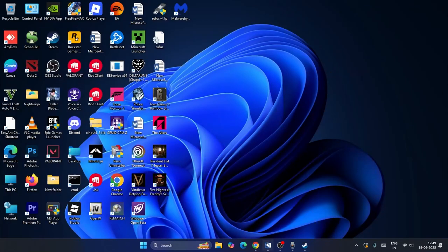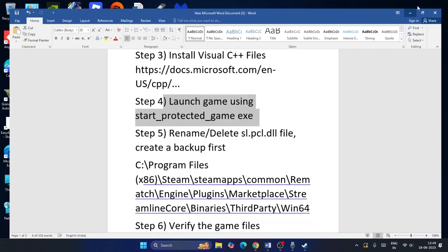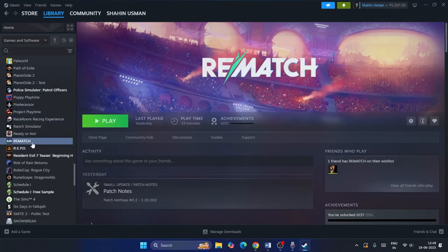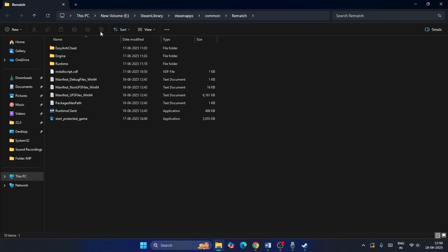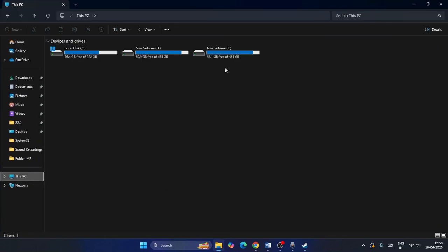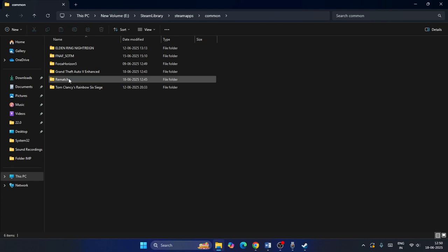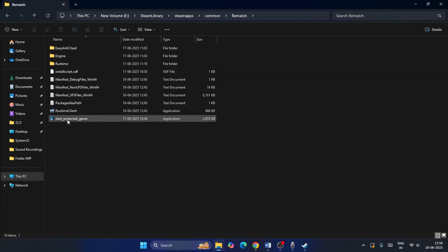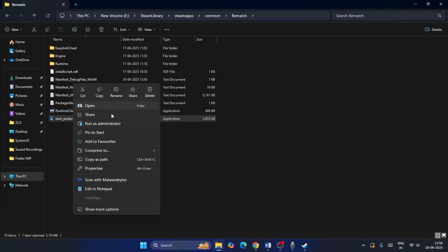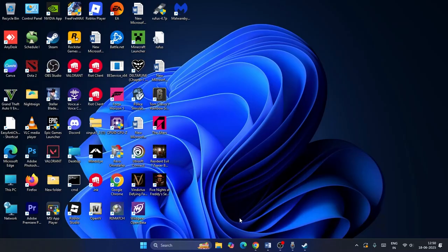The next step is to launch the game using the Start Protected Game executable. Right-click the game in Steam, go to Manage, and click Browse Local Files. Navigate to the Rematch installation folder — Local Disk E > Steam Library > SteamApps > Common > Rematch — and find the Start Protected Game executable. Open it and check if the game launches correctly.